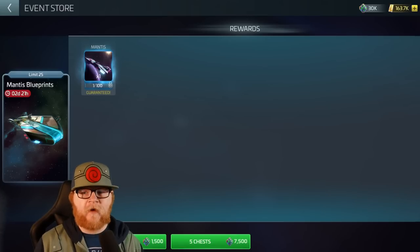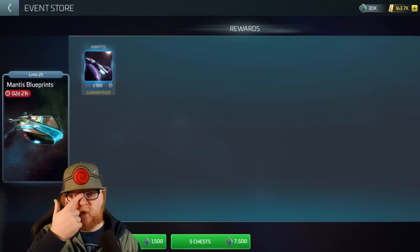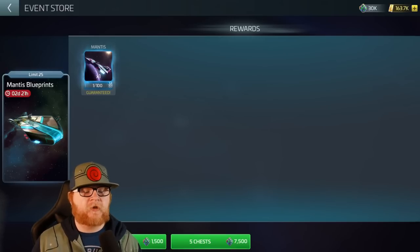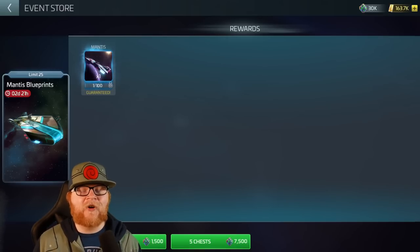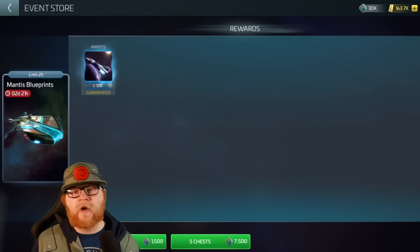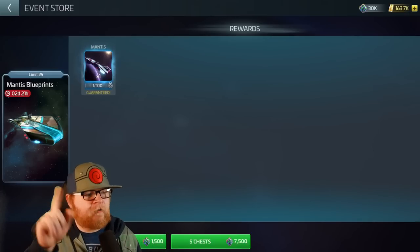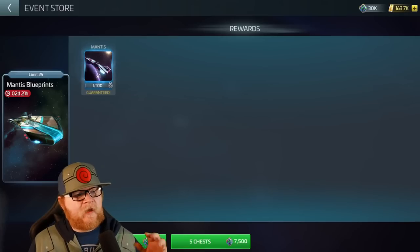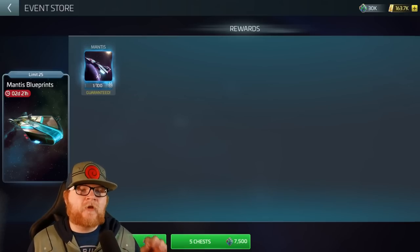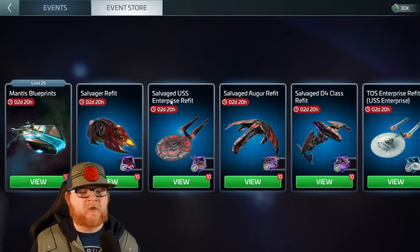As a free-to-play player, you're not going to have enough to get all 25 blueprints — each costs 1,500 of the event currency, so 25 blueprints runs you 37,500, which technically you will be able to do. So if you do not have the Mantis, this is where you should be going. Right now, incursions is completely foobar, so unlocking the Mantis is the priority.